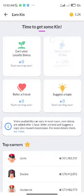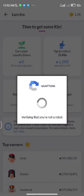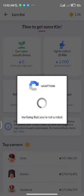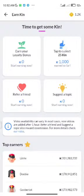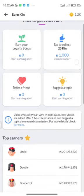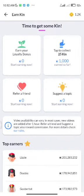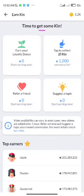Tap on 'Tap to Collect 25 KIN' and it will load up a captcha. When it loads, touch whatever they ask — pictures with boats or trees — and when you verify, you'll be given 25 KIN. You'll be given 25 KIN every 30 minutes. Wait 30 minutes, come back and repeat the same procedure to gain more KIN.